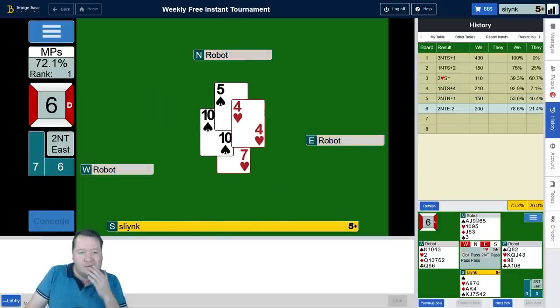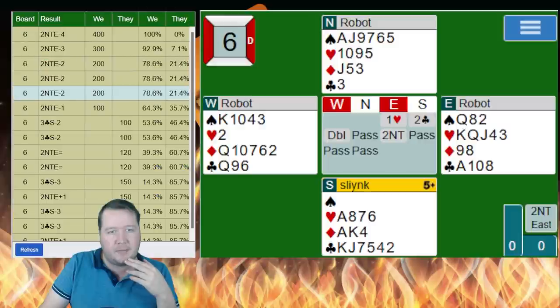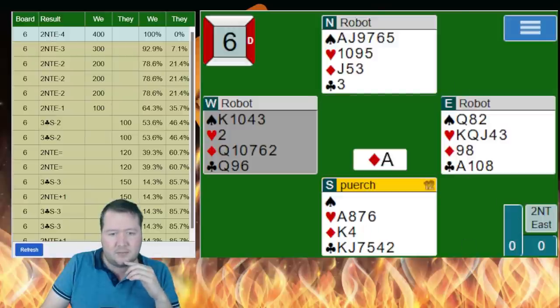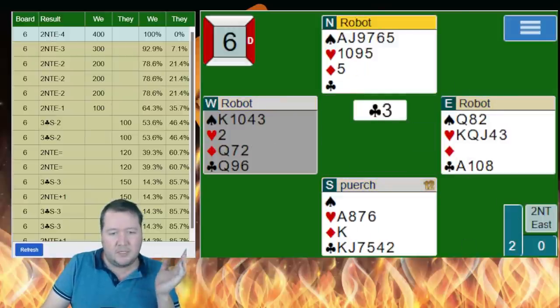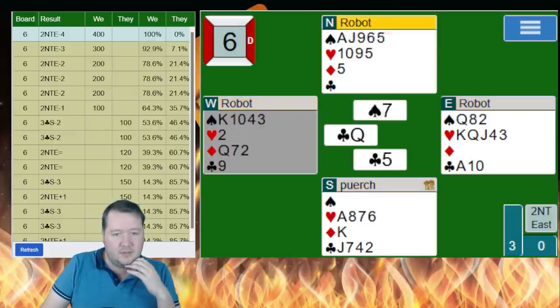This all came from my partner putting the ten of hearts down at trick one — it made me really think my eight was going to be pretty useful. Someone did beat it with four — let's check what they did. They started with the ace of diamonds, then a low diamond. The robots still misguess and you get a club through. Yeah, that works wonders.